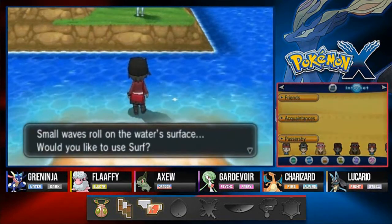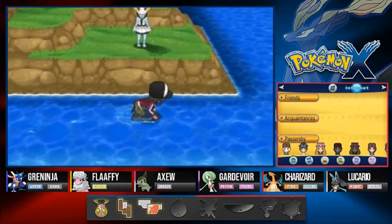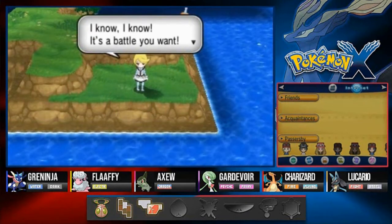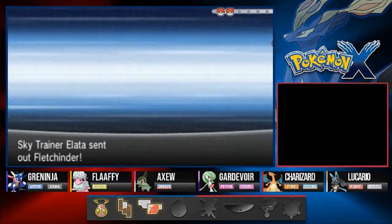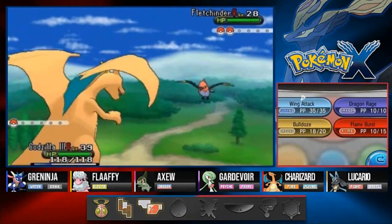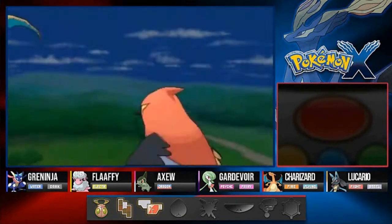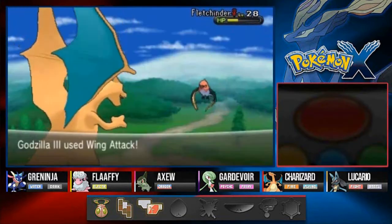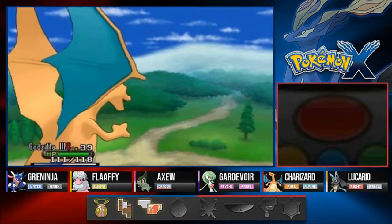We're in a battle right here — okay, this is a sky battle! Yes! Here it is guys, our first sky battle against Alotta. She's having her Fletchinder — whatever you like to call it. Here it is, Godzilla number three ready to kick some butt. Let's go with wing attacks. It's a Fletchinder — a fire type Pokemon. Not so strong right there but it is increasing its speed. Here we go again with another wing attack.